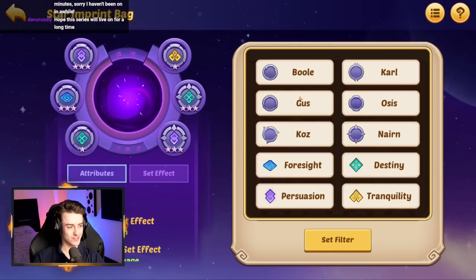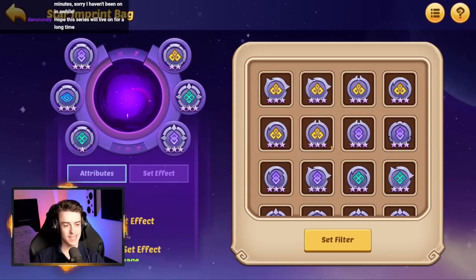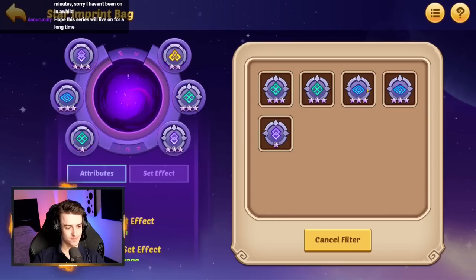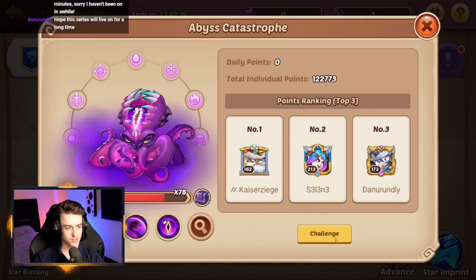Let's see if we've got anything good here. Going for Osis equipment — that's an improvement immediately. Nairn's Persuasion — let's go. We've got Nairn's Foresight and Nairn's Destiny. We probably want Nairn's Foresight much more than Nairn's Destiny. We don't need extra crit. Let's go put this to the test then against Star Expedition.